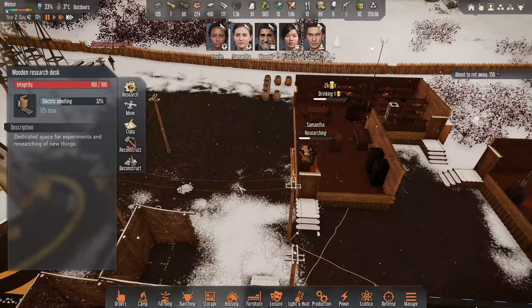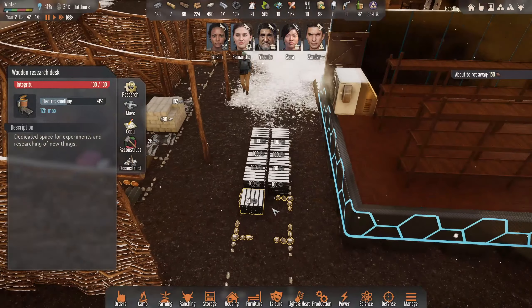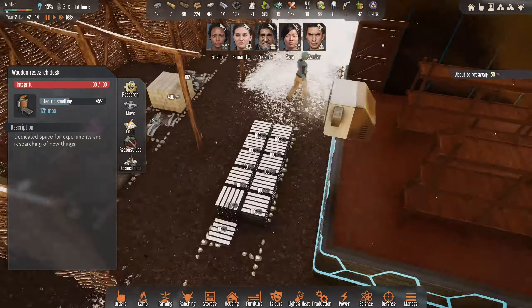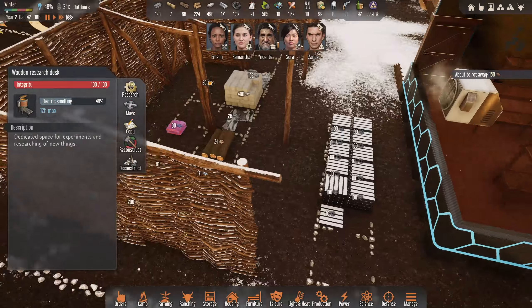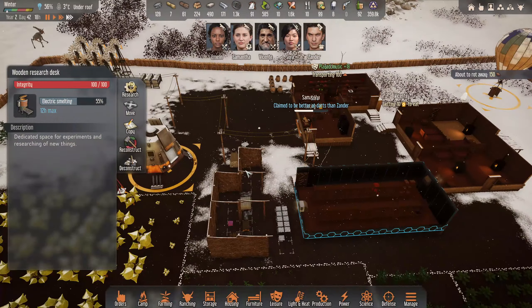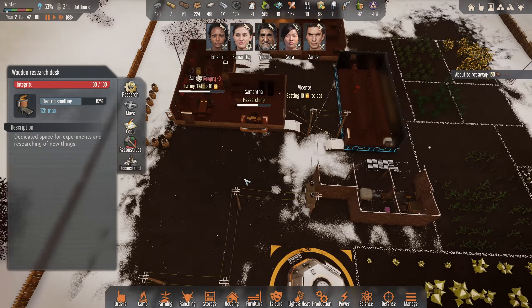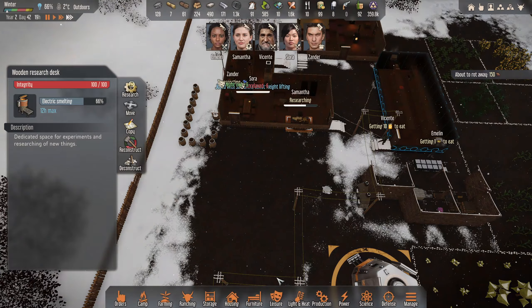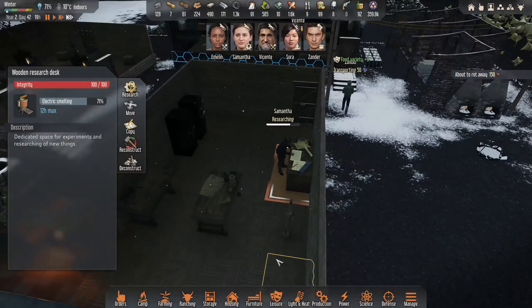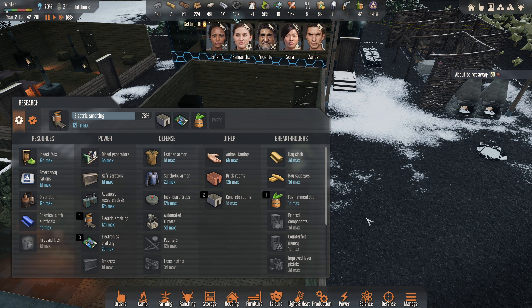Electric smelting's flying through - that's awesome. Probably won't be using that just yet but I do want to get it researched. Look at all these nanotubes though - beautiful stuff. Could be a money maker, you know. I think I want to get a proper room for the storage of these things eventually. Once the concrete rooms are done we'll then go with a concrete room for just that - we'll start smelting that up. That's why we got the electrical smelters.